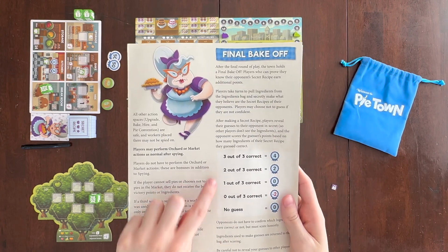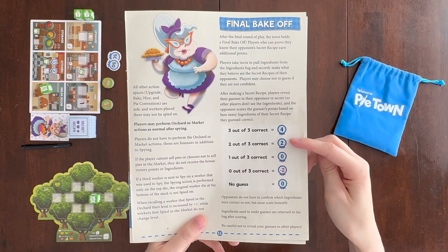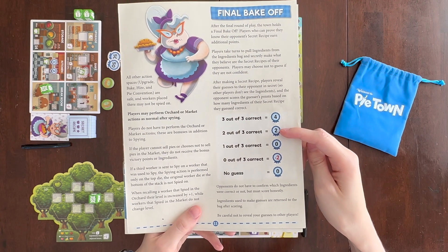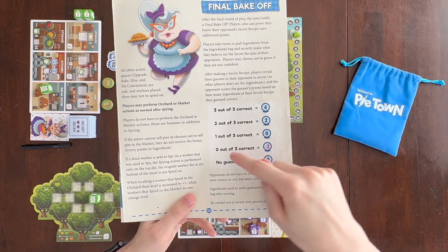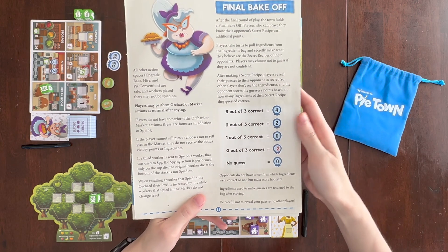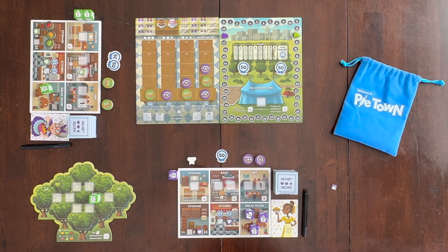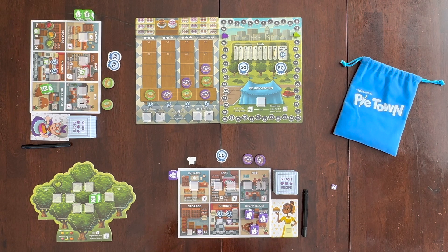You score points based on the number of ingredients you guessed correctly: three out of three gives you four points, two out of three gives two points, one out of three is zero points, zero out of three is minus two points, and no points if you choose not to guess. In a four-player game you can guess all three opponents' secret recipes — if you got all three right, that's four points each. Whoever has the most points wins, so count up any 50-point markers plus whatever is left on the scoreboard.